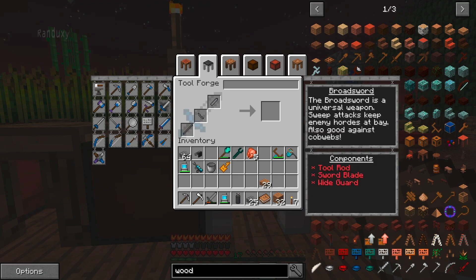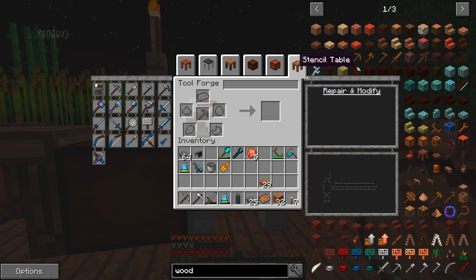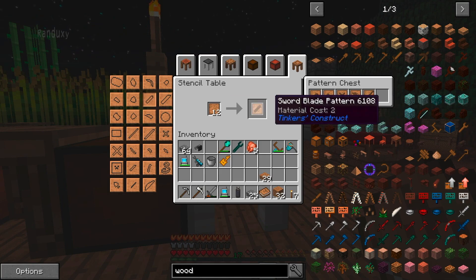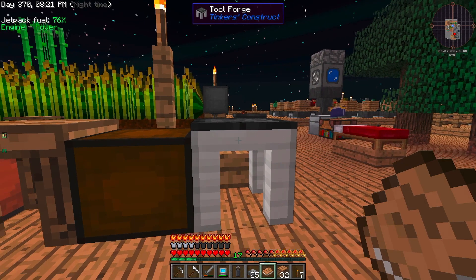I'm just going to do a standard broadsword. I've tried the fancier ones before but just haven't found a need for them. I'm going to start with the broadsword. So I need a blade, crossbar, and stick for the handle. Let's get the stick — doesn't look like I have one so I'll get that. And here's the blade — pattern for the blade. And we need the cross. This should do.